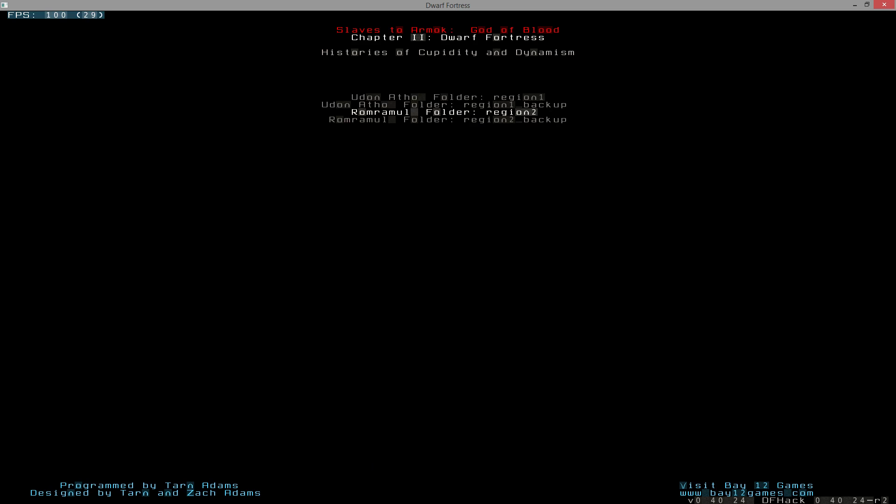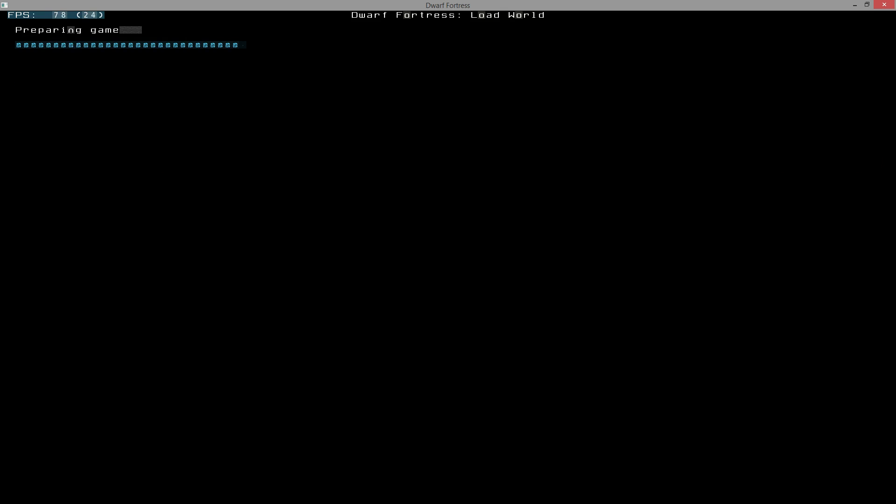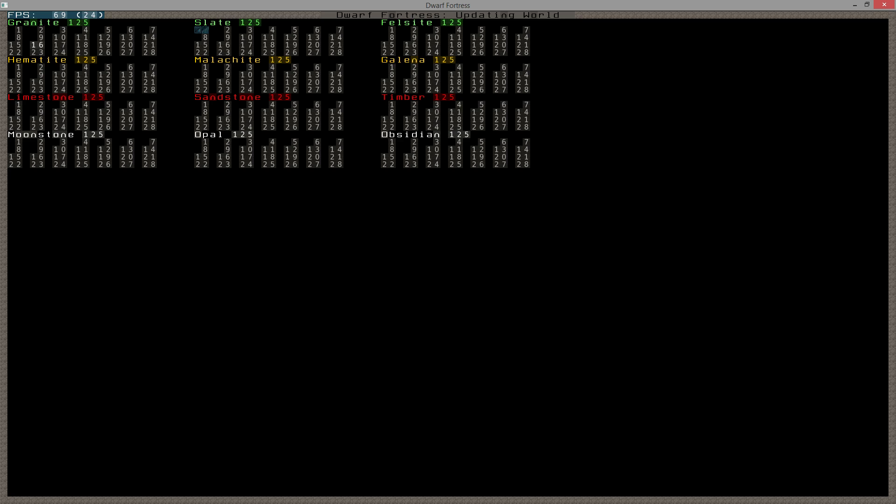You can see I had two regions with suitable embarks, and I like to have backups, so there's my backup for region one and region two. We're going to start right on region one. Region two had two suitable embark locations; region one only had one. I've looked at this embark location - it looked pretty good - so I'm going to stick with it. I've also set up an embark profile.